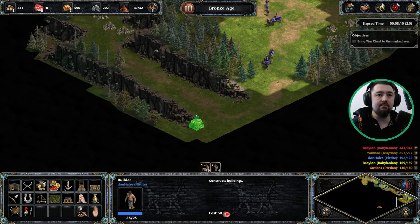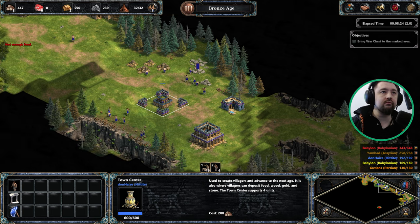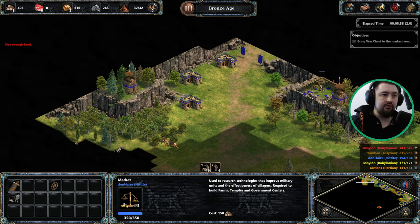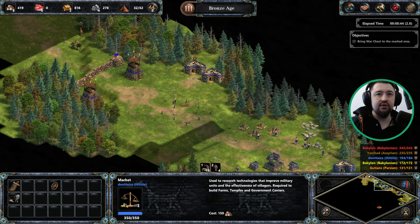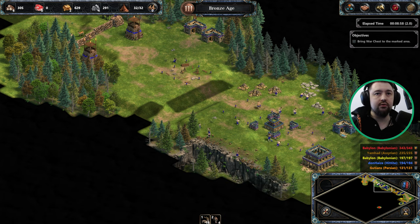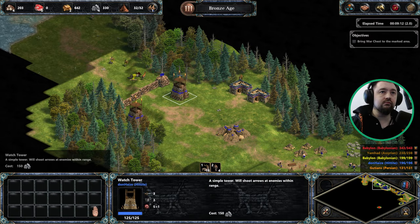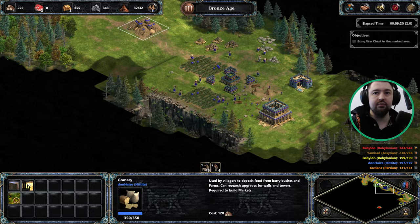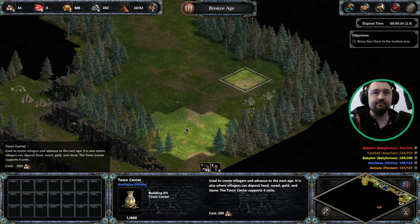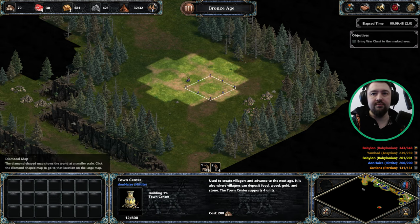Before we build the TC, I need to build a wall here first. We'll build a TC once the area is secured. We need to sort out food economy now - we've got a bit of wood economy so we can focus heavily on that. We want to upgrade the towers but again we just need food. I'm going to build a TC here so I can build farms around it essentially.